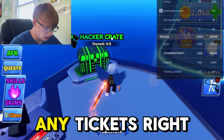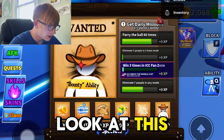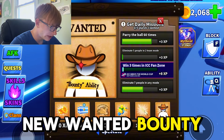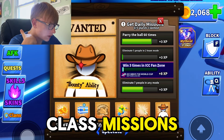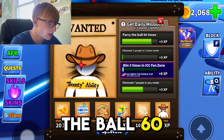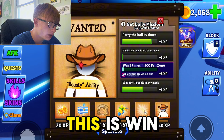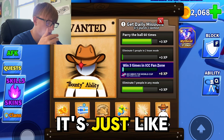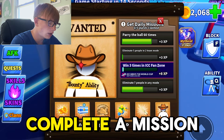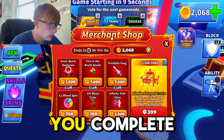Let's look at the new wanted bounty ability. To unlock it you complete daily quest missions: parry the ball 60 times, eliminate five people in two-team mode, and win three times in ICC Fan Zone — which must be something new. Each time you complete a mission you get XP, and after claiming that XP you progress toward the bounty ability.